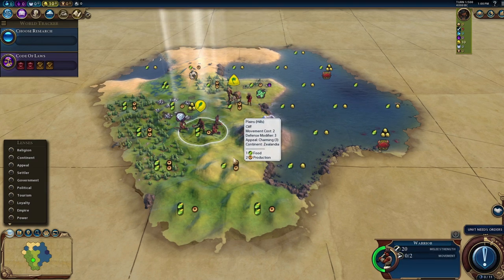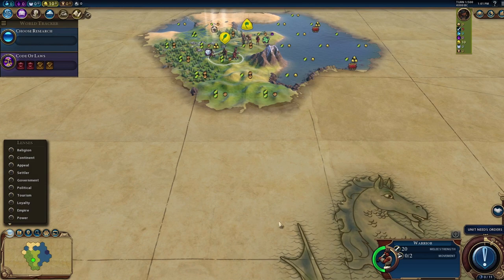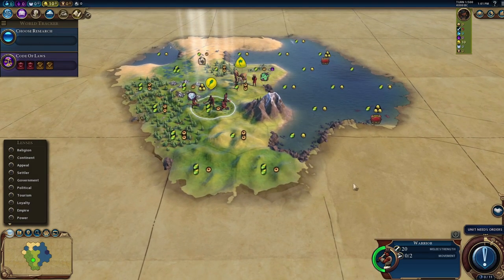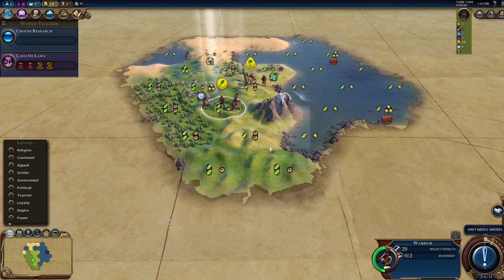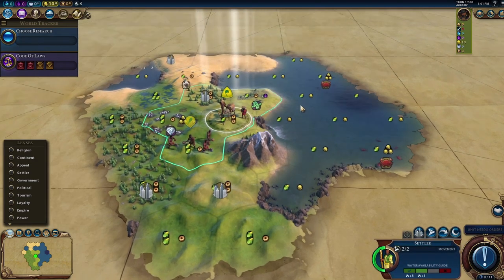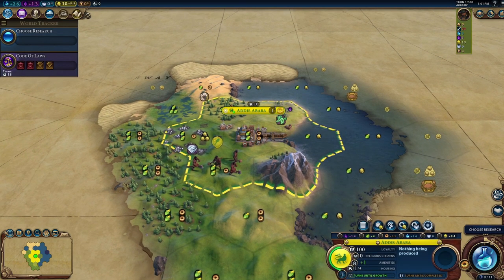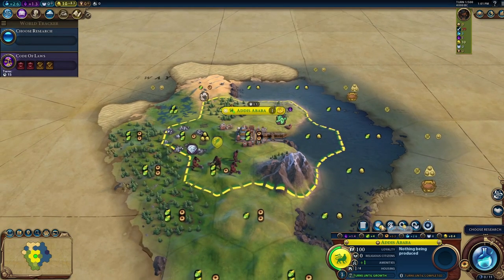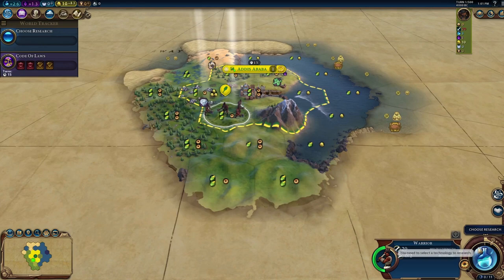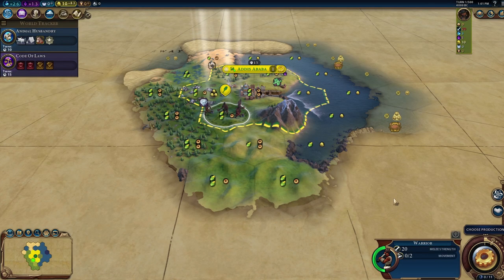My initial thinking is we might be on the north side of the map, which means there's probably another player in that direction. I want to settle here and potentially one more city over to grab as many tiles as possible. If I settle too far, I won't be able to place a second city effectively. For that reason alone, I think we're just going to settle right here — our capital will be a little weak but we'll make it work.